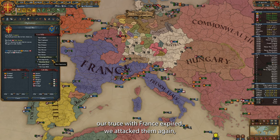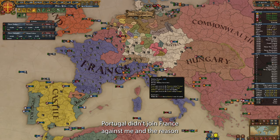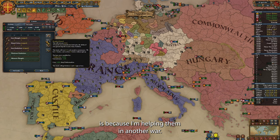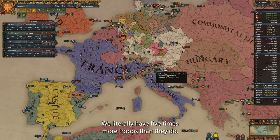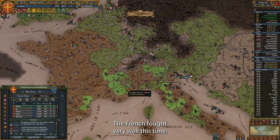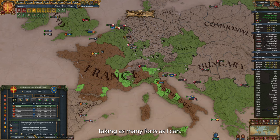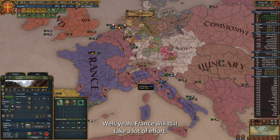All I did for six years after that was internal perfection — building buildings, improving relations, and so on. The very moment our truce with France expired, we attacked them again, not giving them a single chance to join the coalition. The reason Portugal didn't join France against me is because I am helping them in another war — I did not plan it this way, but it worked out well. This second war should be much easier — we literally have five times more troops than they do, although some of our allied armies are over in the Spanish Americas. This war actually took longer than 10 years — the French fought very well, but we have broken their resistance. In this peace agreement I am again taking as many forts as I can, and finally connecting my heartland to the lands I got from Burgundy with a direct path.